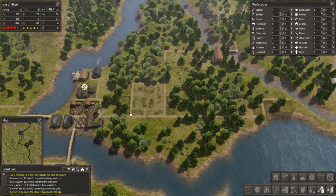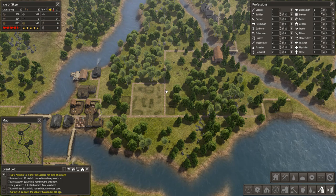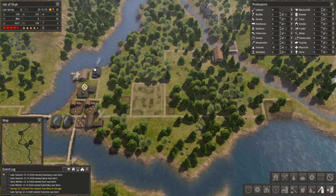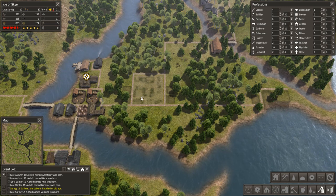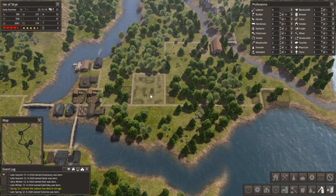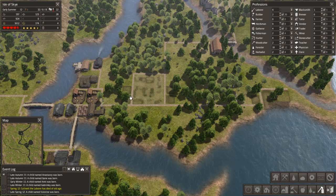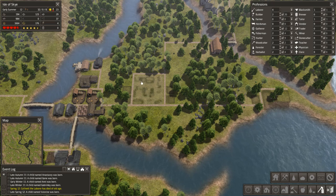When you build a market, you assign traders. The traders will go to various places, collect goods, and take them to the market. Then people who live in the area can go and pick up their goods from that central location — food, firewood, tools, clothes — anything they need, just one trip.